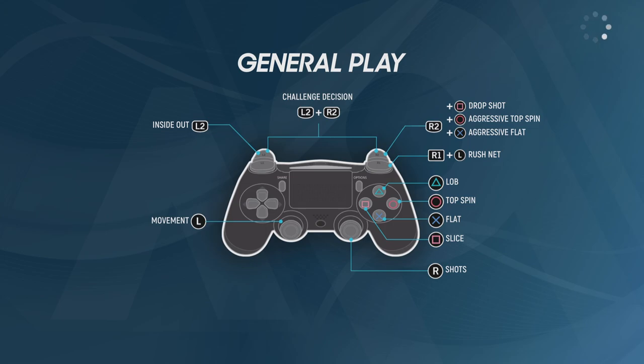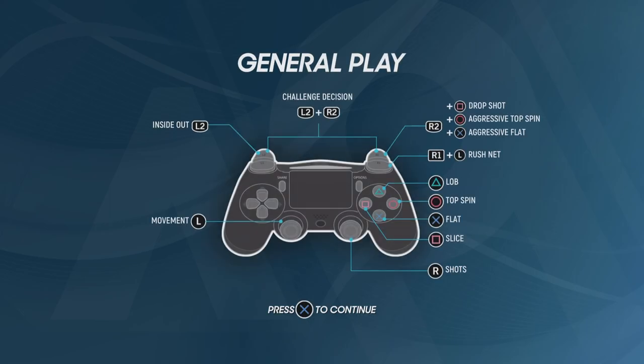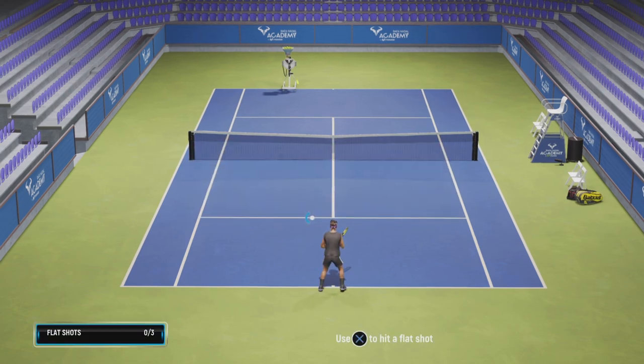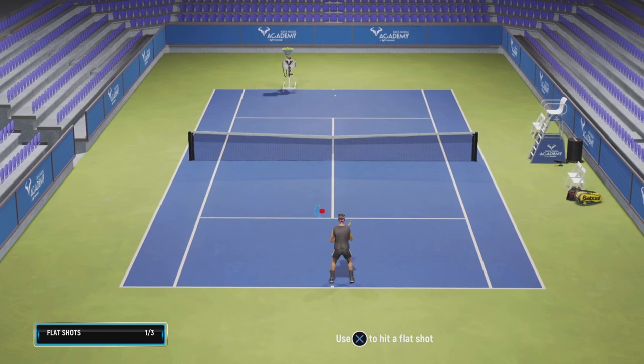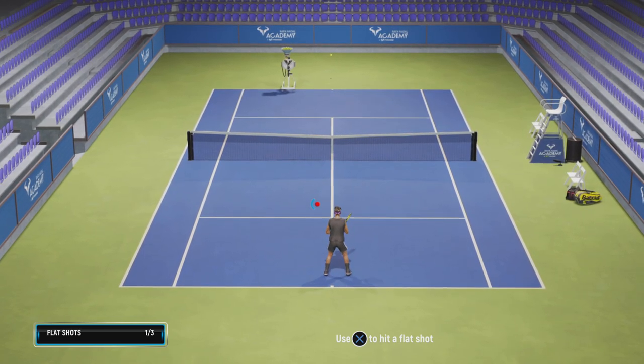I'm not sure yet how it works. Slice, underarm serve, topspin serve, flat serve, slice. Let's see. Use X to hit a flat shot. Okay, oh okay, that works.